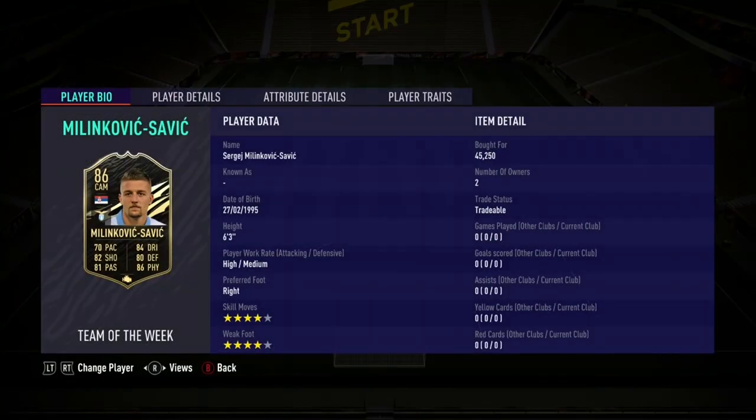The face stats of this card look absolutely brilliant. Everything looks so balanced. He's got good pace, good shooting, good passing, good dribbling, good defending, and great physical. He's 6-foot-3, he's got high-medium work rates, he's got 4-star skills and 4-star weak foot.